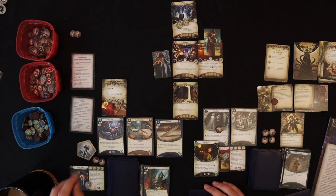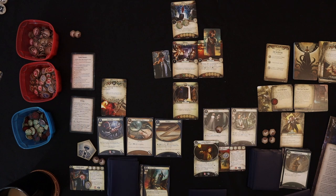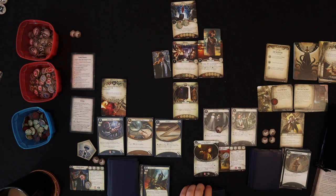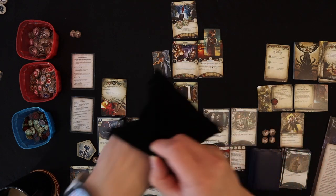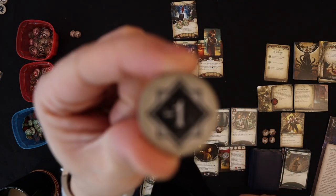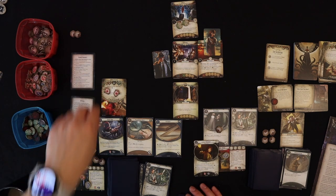Last action: fight the Ghoul Priest with the Machete — now it's the only enemy engaged with us, so Machete grants plus one damage. I commit the Knife for plus one fight, making us six to four. We get minus one — that's a success, dealing two damage to the Ghoul Priest. Only eight more to go. Then it's the enemy's turn: the Ghoul Priest does two health damage and two Horror to us. I put the Guard Dog in the way to absorb the hit — the Guard Dog dies, but its ability deals one damage back to the Ghoul Priest, bringing it to three total.